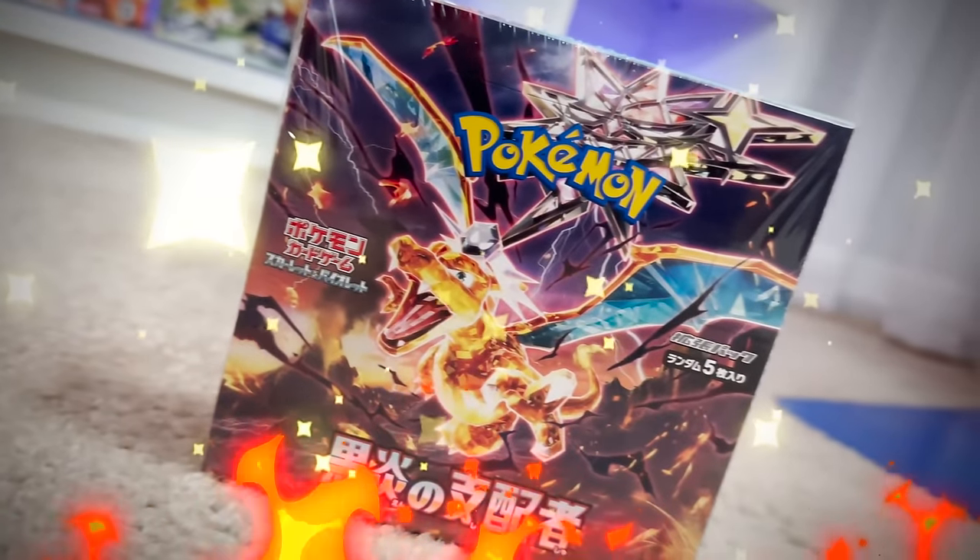This is an entire booster box of the brand new Pokemon set, Ruler of the Black Flame. And just like the set name suggests, it features a ton of brand new Charizard cards. We'll leave a shout out to pull the Ultra Rare Charizard, the Secret Art Rare, and finally the Gold Charizard.